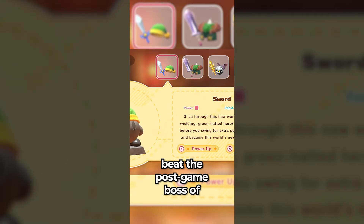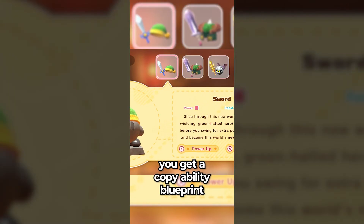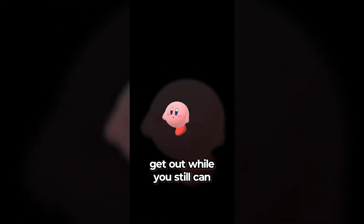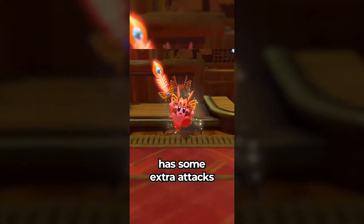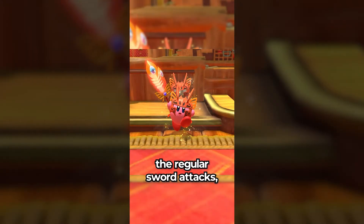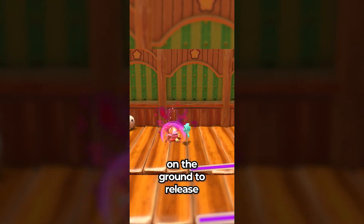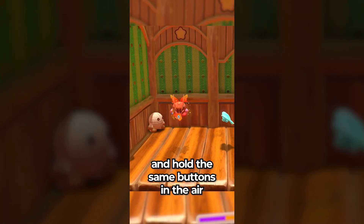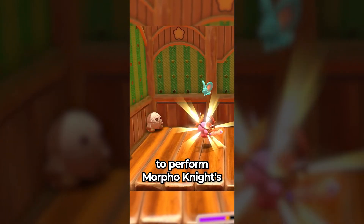Did you know that when you beat the post-game boss of Kirby and the Forgotten Land — last chance for spoilers, get out while you still can — you get a copy-ability blueprint for Morpho Knight's sword, which has some extra attacks different from the regular sword attacks. You can hold the guard and attack buttons on the ground to release Phantom Forgo that chase down enemies, and hold the same buttons in the air to perform Morpho Knight's wave attack.